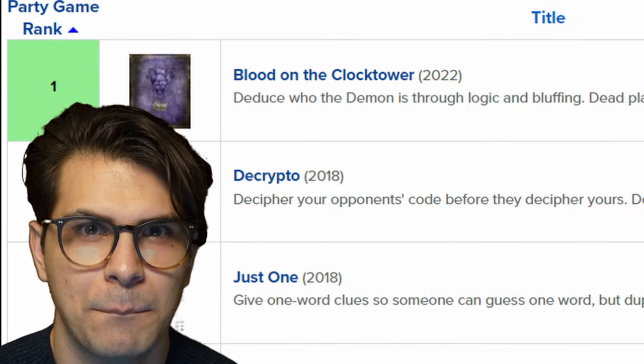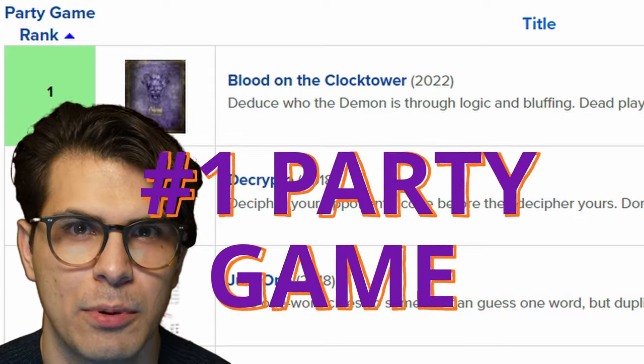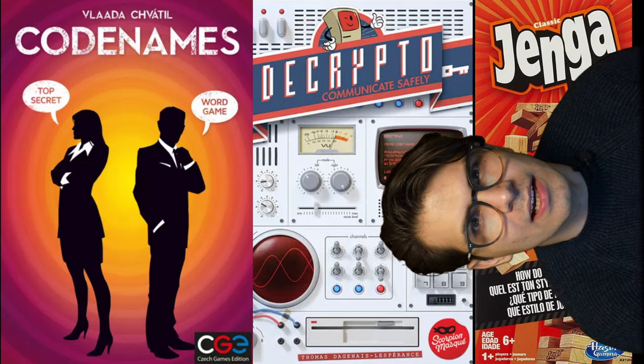Like a demon on a pogo stick, Blood on the Clock Tower has bounced to the number one spot on the Board Game Geek list of top party games, toppling giants like Codenames, The Cryptid, and Jenga.